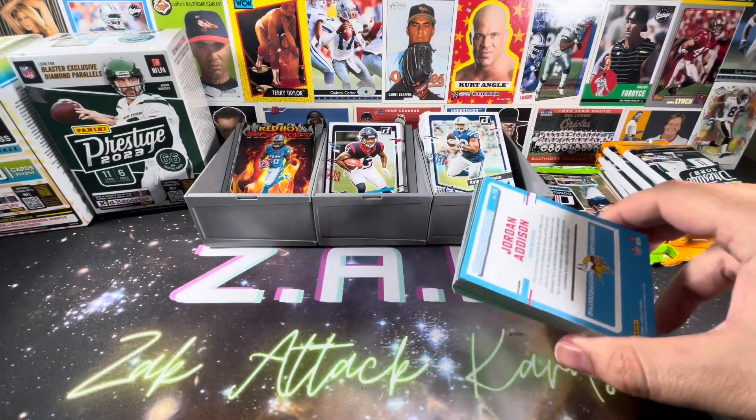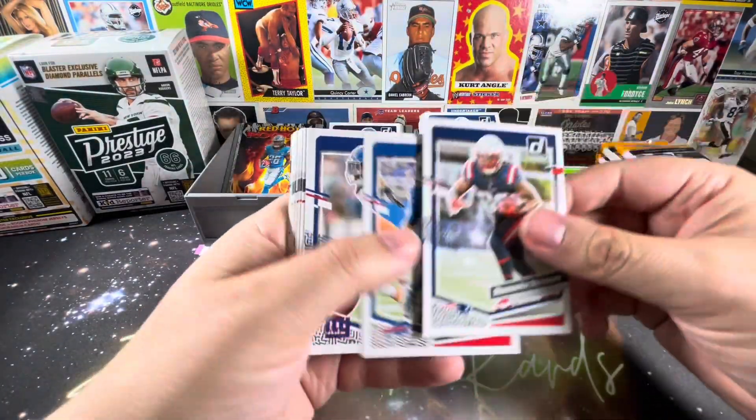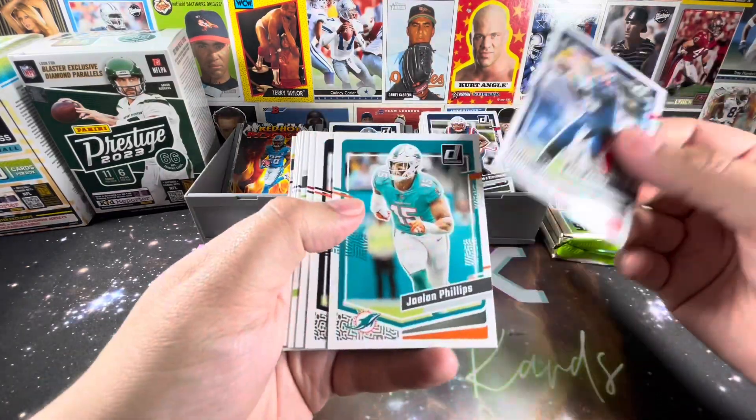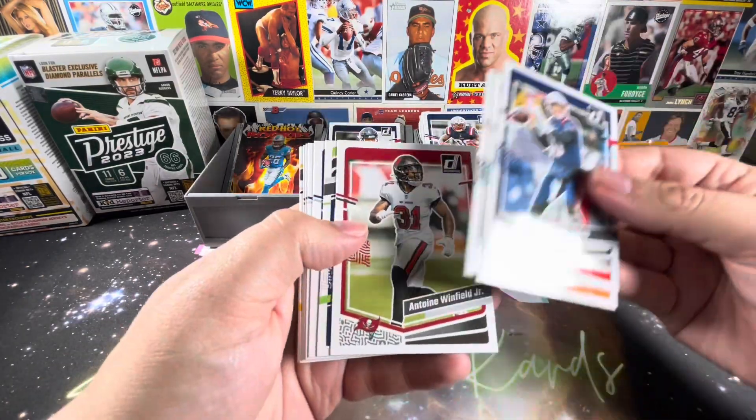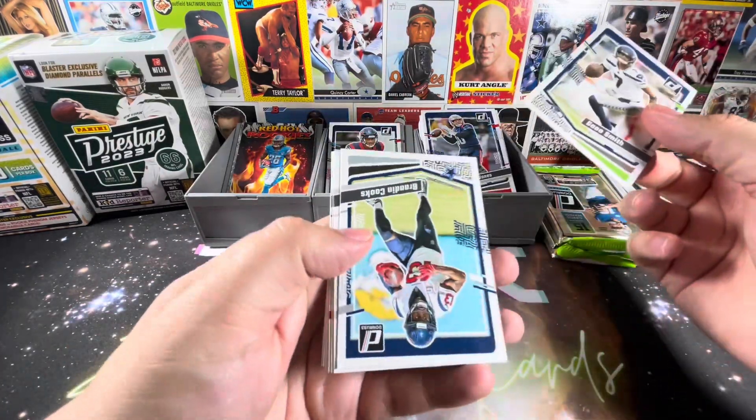And we get to Prestige, which is 11 per pack. And then we have the one fat pack, or value pack, of Mosaic which has 15 cards. Might not be the best way to compare things, but thought it would still make for a pretty fun video.